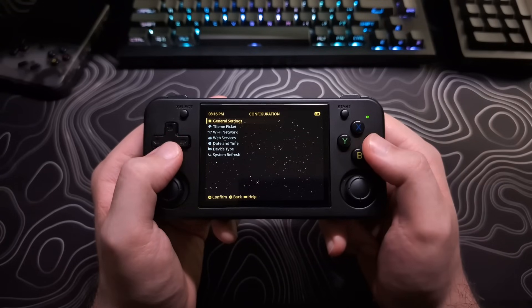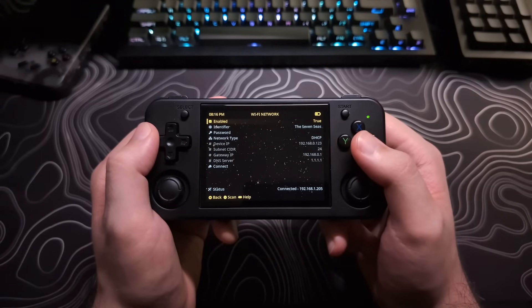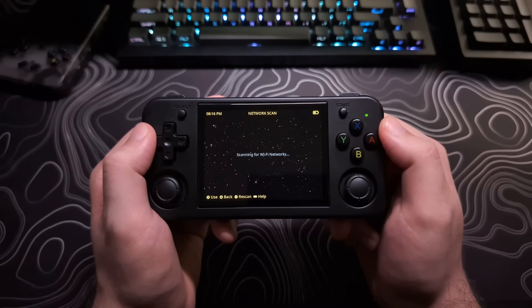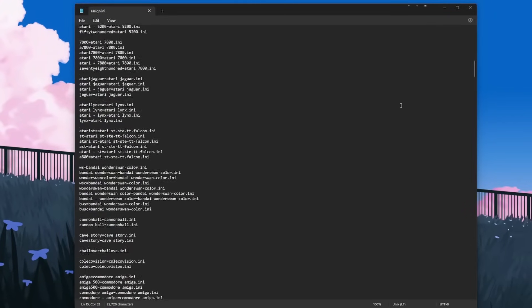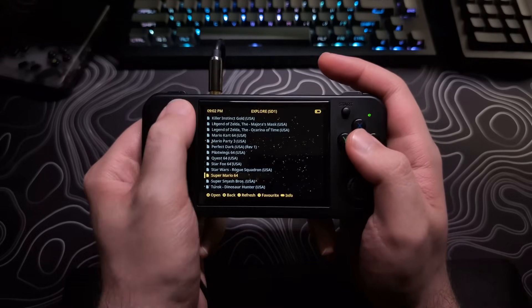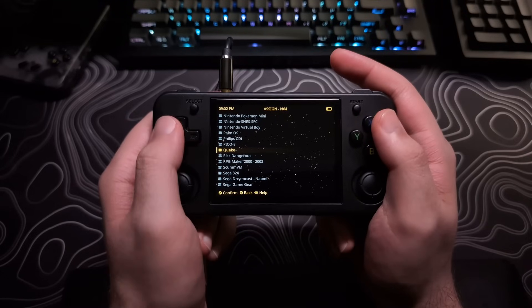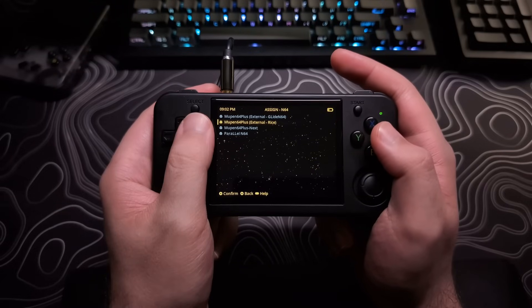Now for some of the quality of life improvements and bug fixes. You can now scan for Wi-Fi networks instead of manually typing in the SSID — just hit the X button to scan when in the Wi-Fi menu and your network should appear in the list. When you add your ROM folders to the SD card, you can still name them however you want, but now MuOS will try to match common folder names automatically, setting a RetroArch core to them. This means games should work right away without you having to set the core manually. You may still need to set it manually if your folder names are unconventional, or you can change the core at any time by hitting the select button while on the games list screen.